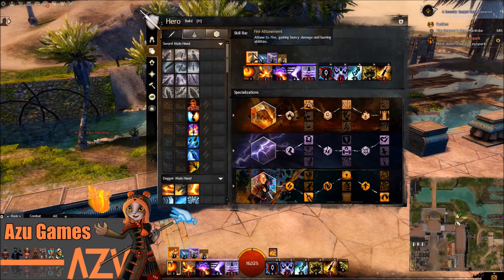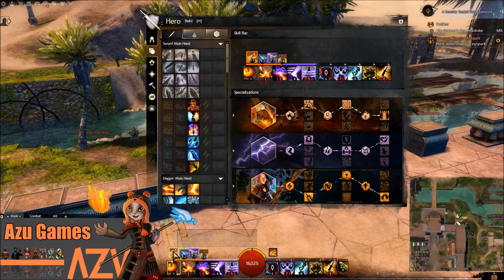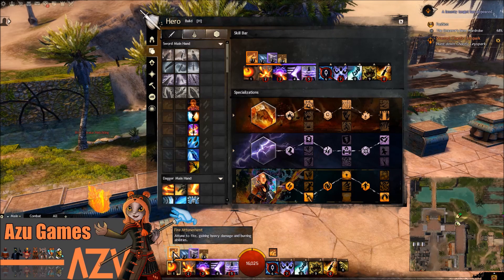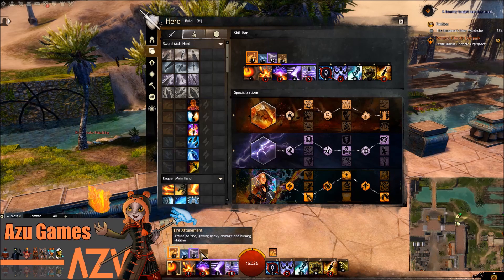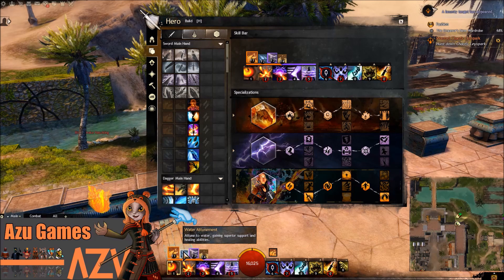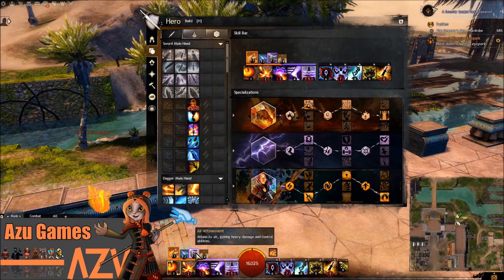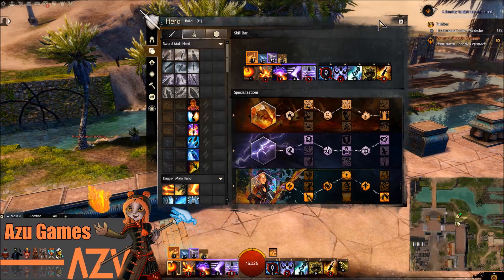Obviously it depends on the situation. If you want to run away faster, you might want to be in Air. If you want to dash out loads of damage to a big crowd, you might want to go for Fire. Fire and Earth or Fire and Water are also really good because they give you a lot of CC. Fire and Air also has the Static Field. So overall, as long as you've got Water, Air, or Earth equipped, you'll always have some CC to dash out.